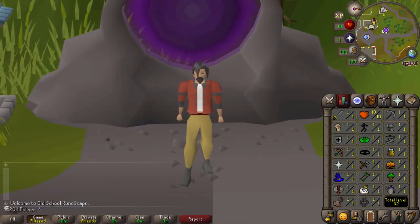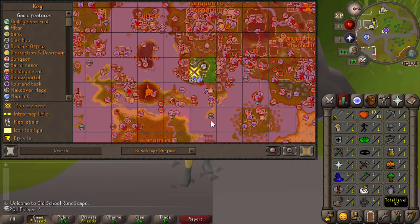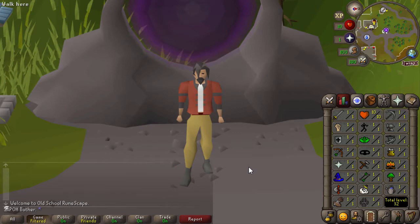The chunk lock part is a little more complex to explain, but the simple version is I am restricted to certain areas of the map. This only applies to the surface world and not underground areas like dungeons, but as you can see, everything is currently locked off except for my starting chunk here in Rimmington. The first way I can unlock more chunks is by getting total level - every ten total levels, I can unlock a new chunk.